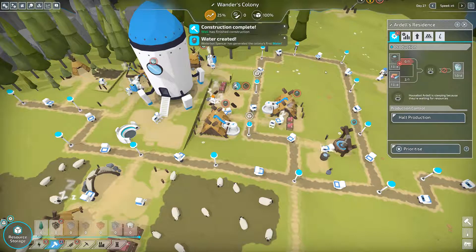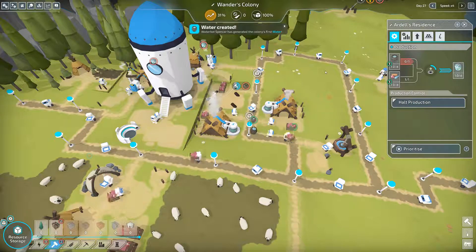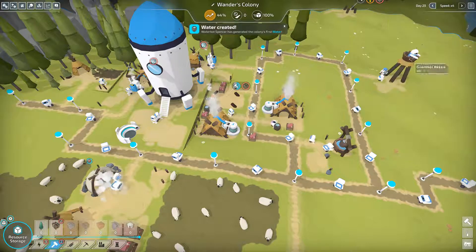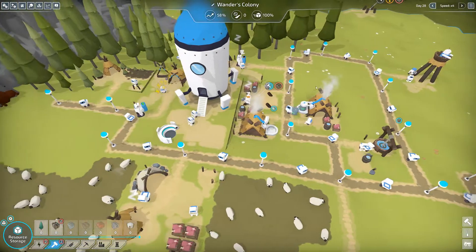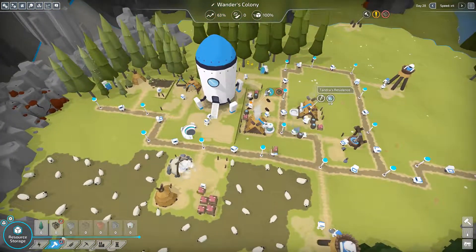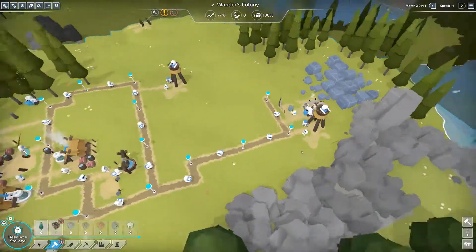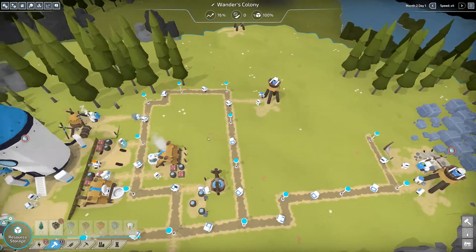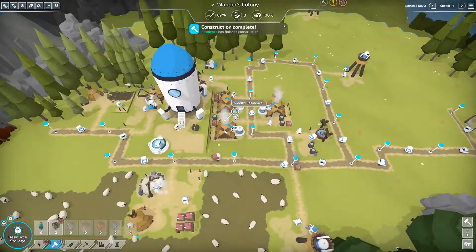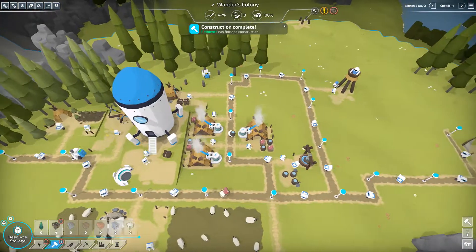The residents can start giving us energy now. It's making us energy and the food is also on the way, because it also needs food to produce that energy. Our first bit of energy is produced and there it goes to our new surface mine. The energy crisis should be fixed for the time being.